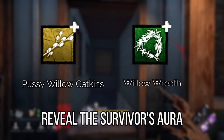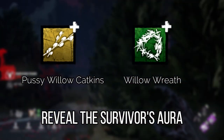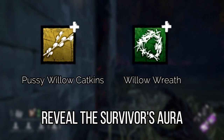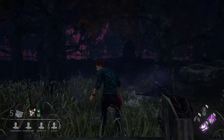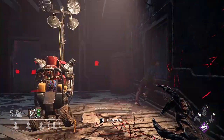The Pussy Willow Catkins and Willow Wreath add-ons allow you to see the aura of a survivor when they set off a trap. If you're new, these can be handy to include in your arsenal while getting used to the playstyle, helping you find survivors either after teleporting or tracking them down if you decide not to take the teleport.